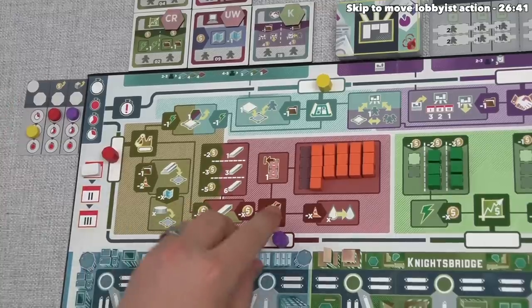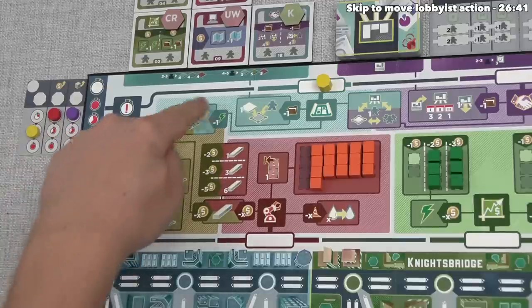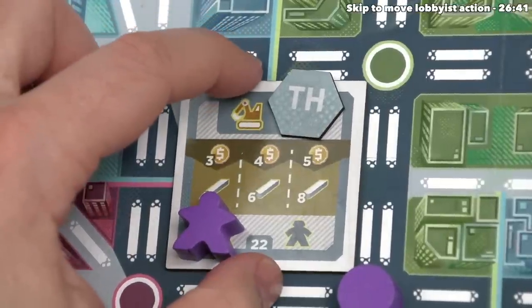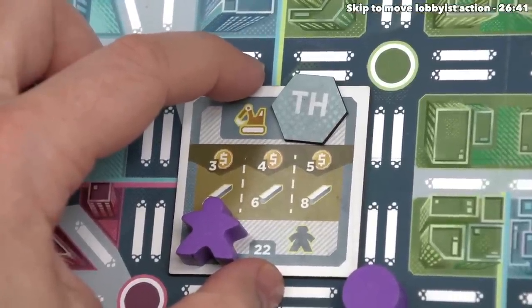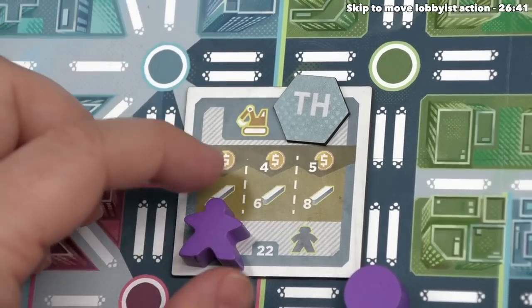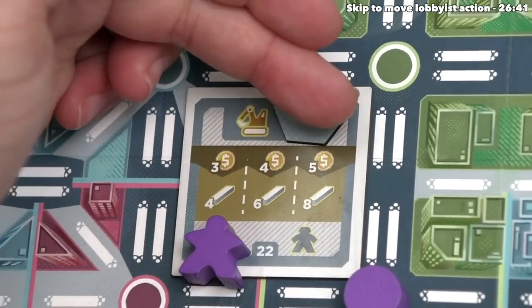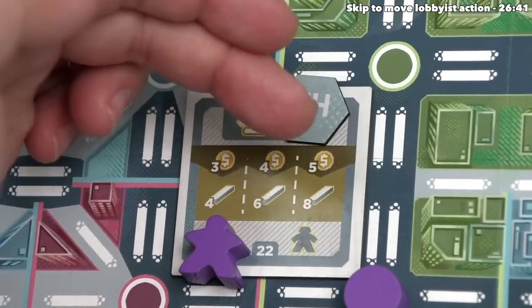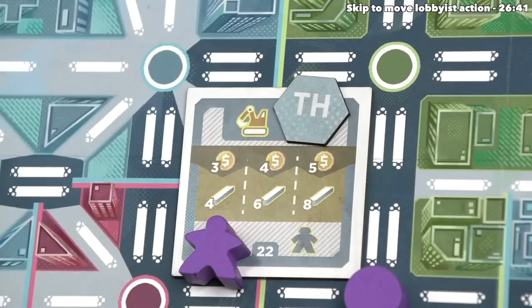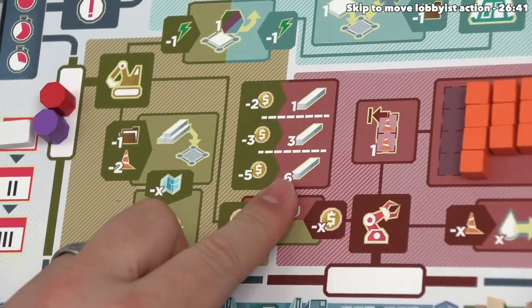Yellow's turn is done. We move one space forward to the building zone, and instead of doing the regular actions, let's activate the action on the development we picked up on our first action of the game. That icon matches the building zone icon — because we have a lobbyist here, this is a new action option for us. It's simply a more efficient way to spend money to gain rail tokens: we can spend three, four, or five money to get four, six, or eight rail, which is much more efficient than the standard options.